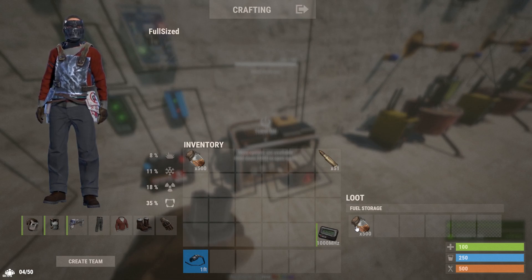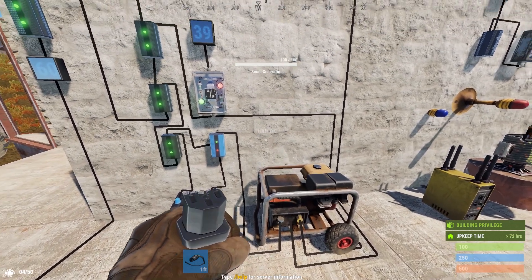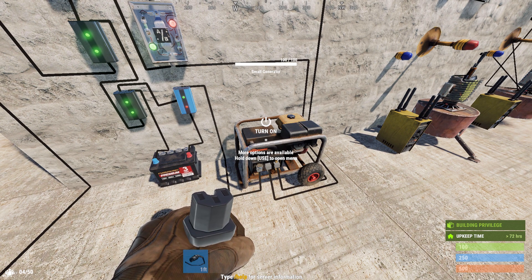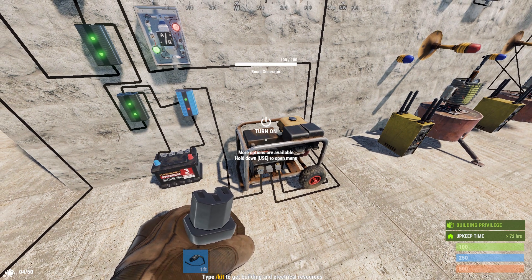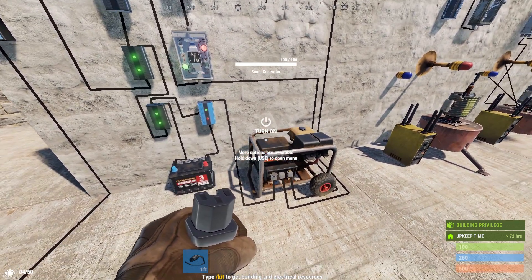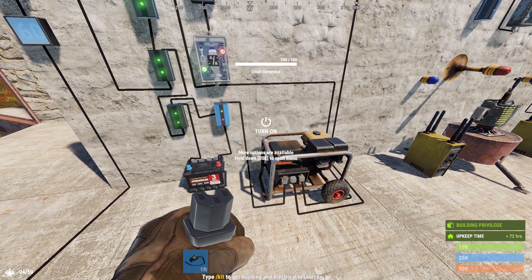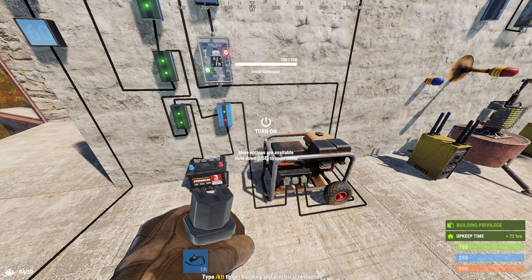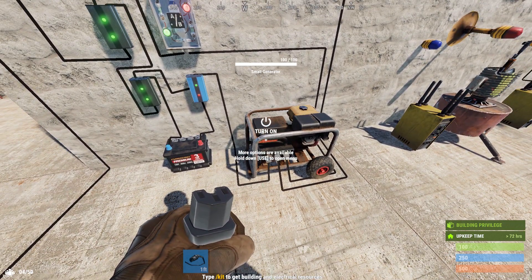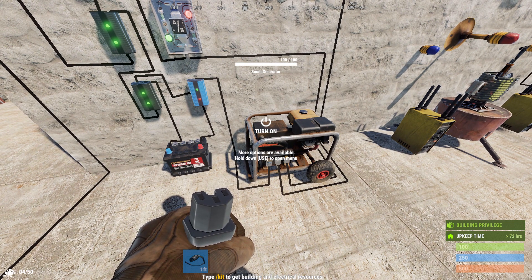I typically play on 5x modded servers. The lowest low-grade stack size I can think of on any of those servers is 10,000. This circuit isn't necessarily better than an infinite power circuit using a large rechargeable battery. The large rechargeable battery holds about 5 hours of charge time. This generator with vanilla stack limits will only supply power to your circuit for 2 hours and 5 minutes as it burns 4 fuel per minute. That said, on a modded server, the stack sizes are significantly higher. On that lowest stack size server with 10,000 low-grade in a stack, the generator could run for 42 hours, making it far better than the large rechargeable battery that can only run for 5 hours. So keep that in mind. The only reason to use the generator over a large rechargeable battery on vanilla is if you don't have a large rechargeable battery.